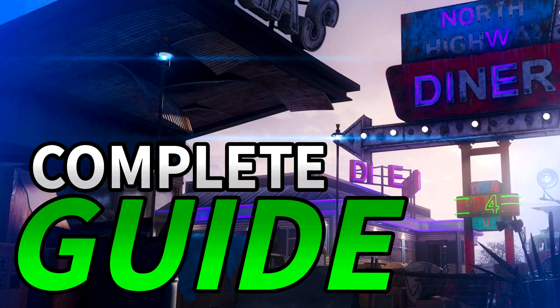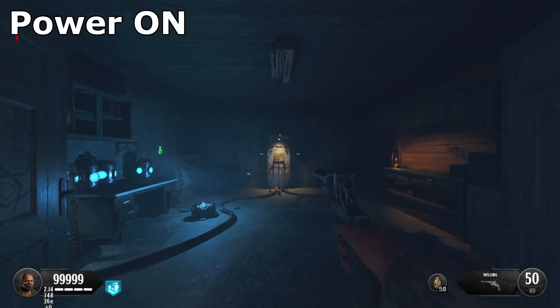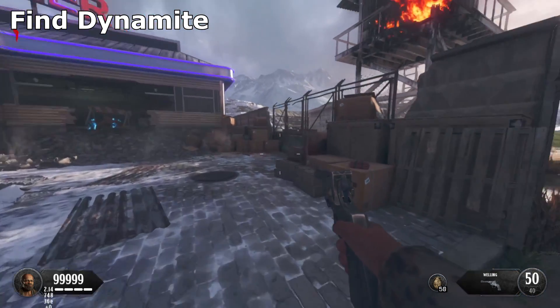Hey, what's going on guys, it's Link here, welcome back to another video. Today we're going to be doing a full Easter egg guide for the map Daybreak. The first thing you want to do is start by turning on the power in the power shed. Once the power is on, you're going to need to find dynamite that is around the map.